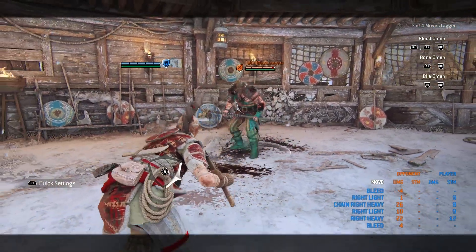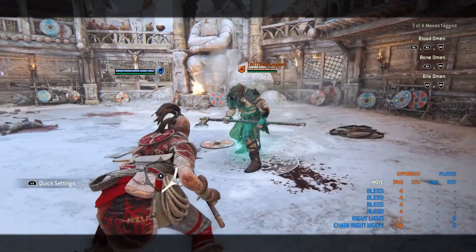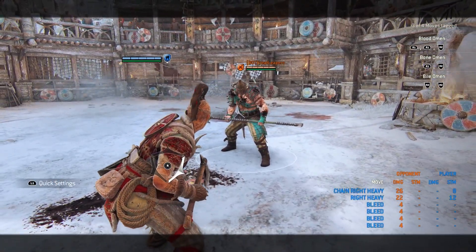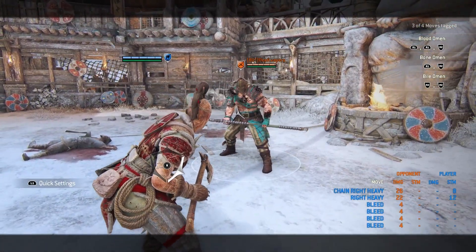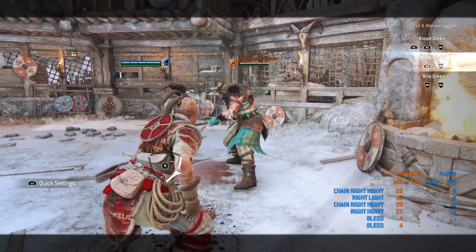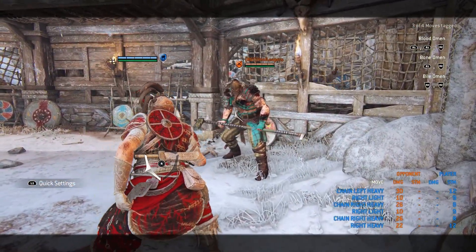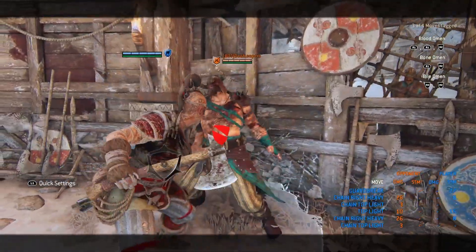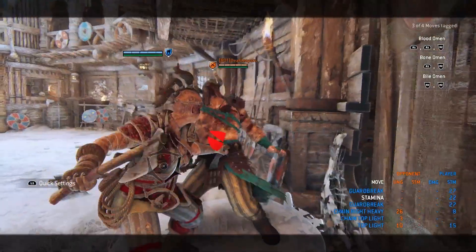She has the light into heavy, and after any heavy you land — even an unblockable — you can go for a bleed attack. She also has double heavies. An interesting part of Shaman is she has the unblockable but it's only on the left side — you do a heavy on the right side, nothing happens; on the left side it's unblockable. Shaman also has soft feints on the heavy — you don't need to cancel then guard break, you can immediately go for the guard break.